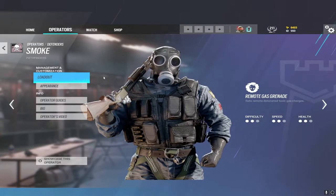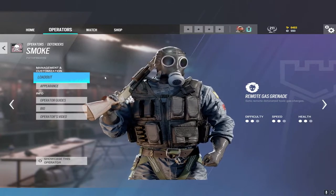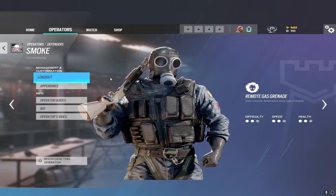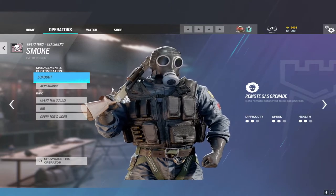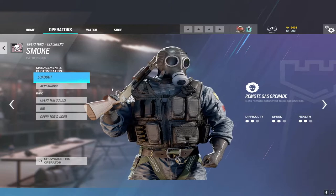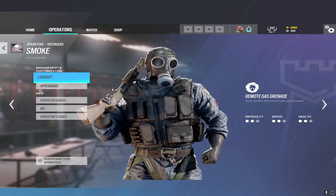My biggest tip for Smoke is to learn when to use both of his weapons effectively. The SMG-11 and shotgun combo are very powerful and back up Smoke's ability. You want to know when to take those close-range gunfights with his shotgun and when to whittle down their health with the SMG-11. With its fire rate and only 17 bullets, being good with his shotgun and positioning can win you a lot of rounds.